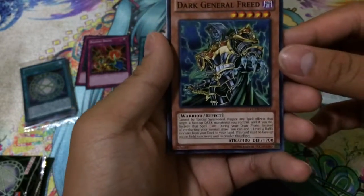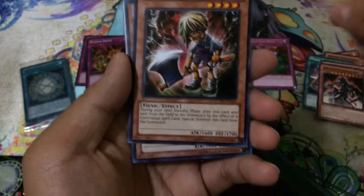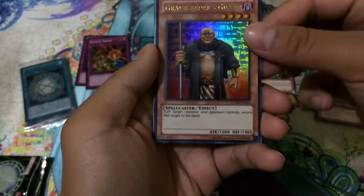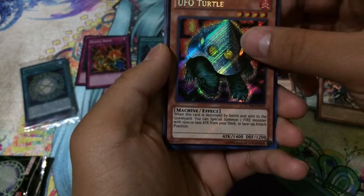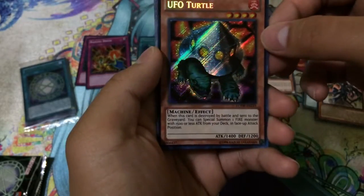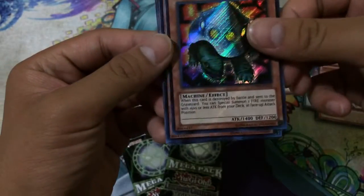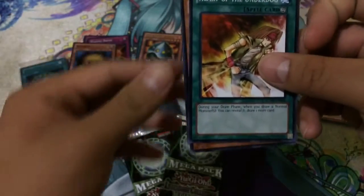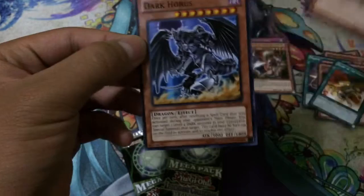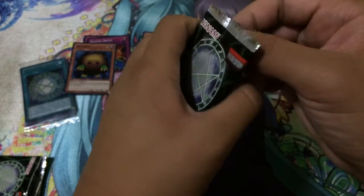Next pack: we have Dark General Freed and Sorcerer of Dark Magic. Rare is Mass of Demise, ultra rare Gravekeeper's Guard - very nice. Secret UFO Turtle - all the monsters that are destroyed by battle and special summon a 1500 attack or lower monster in this set are all secret rare I believe. Super rare Kuriboh - very cool, that original Kuriboh card. Heart of the Underdog, The Tricky, and Dark Horse. Two packs left - hopefully we can pull something very epic.